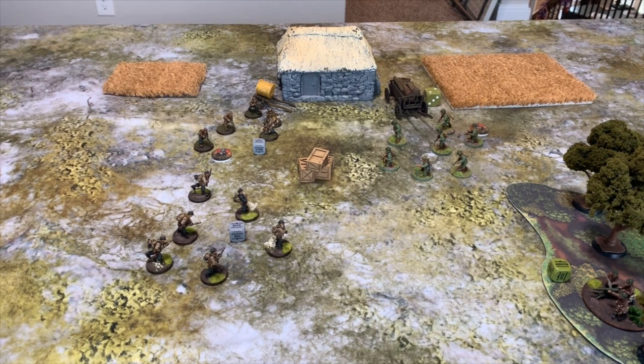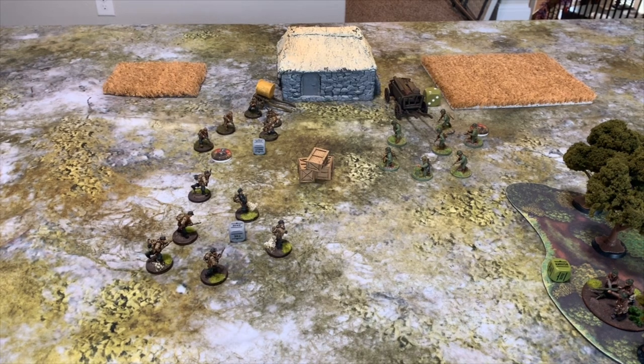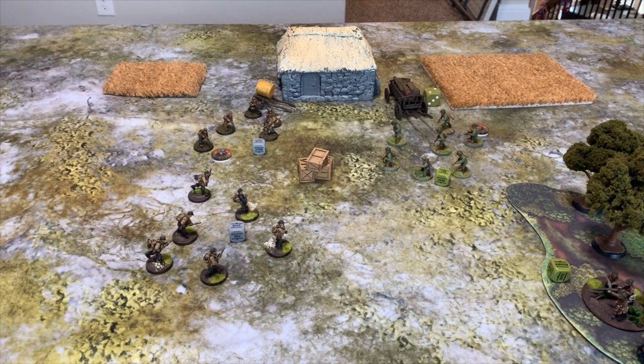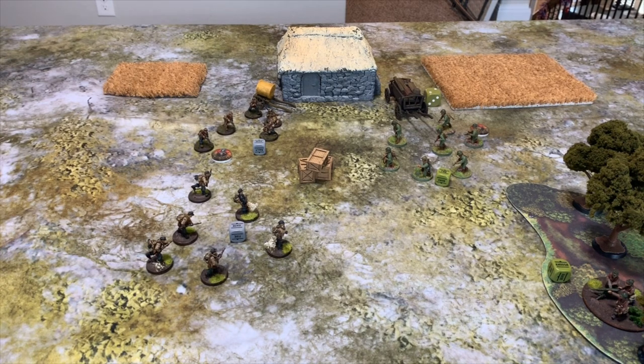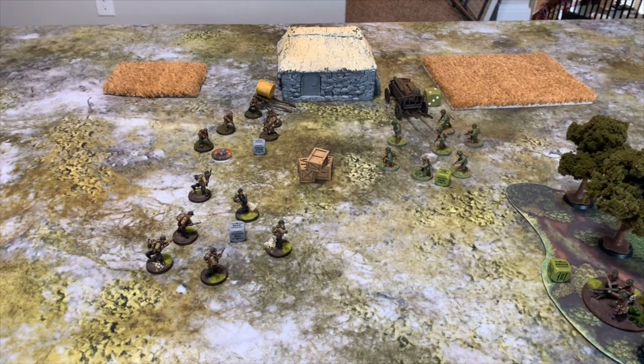Both German dice are now out, so only Allied dice remain. The MMG team gets an Ambush order — not the most tactical choice but it shows the mechanic. We pull the last die and the French Forces of the Interior get a Fire order. The SS are fanatics and veterans in close combat, so the French player decides his best option is to shoot them. He takes his orders test with one pin — leadership nine minus one is eight — he rolls an eight and passes, so one pin token is removed.